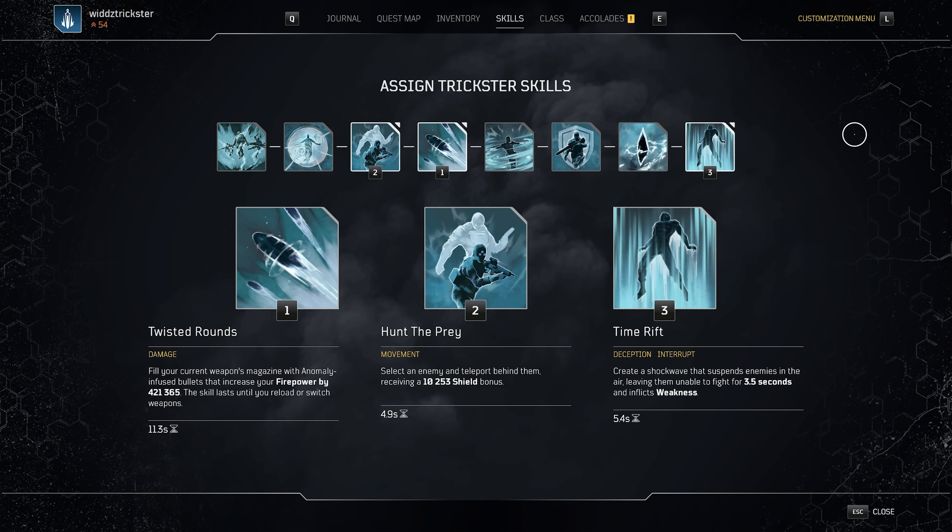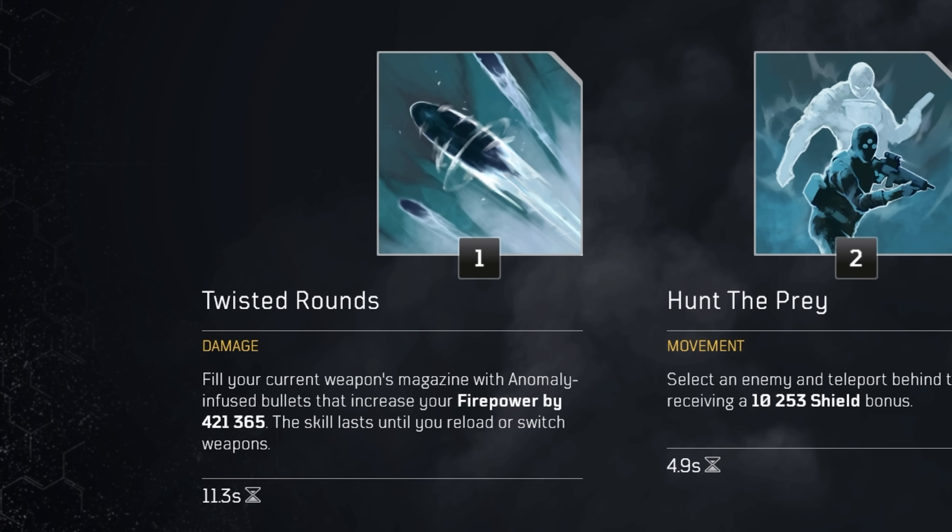Taking a look at the skills, starting off with Twisted Rounds, which is going to be the main source of damage for this build, since Twisted Rounds' firepower bonus is impacted by anomaly power. That's how this build is going to be crazy in terms of firepower.